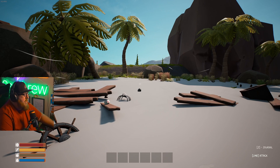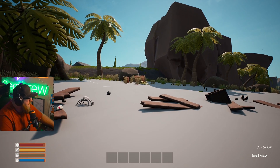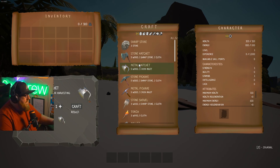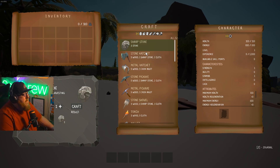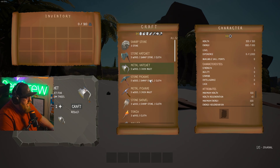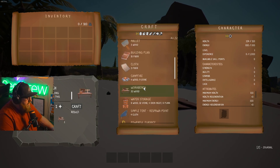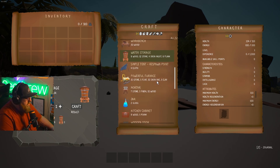I have no idea what we're doing. I do know it's a survival game. It looks like we've got health, stamina, food, and water — health, energy. Okay, this is cool. Nice little crafting menu. What do we start with? Sharp stone, stone hatchet, metal hatchet, stone pick, metal pick. We got some fiber, some cloth, workbench, water storage. Nice.